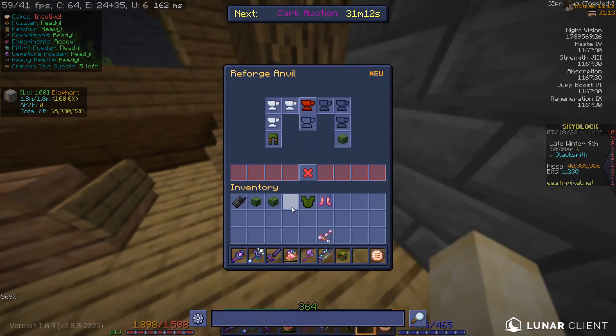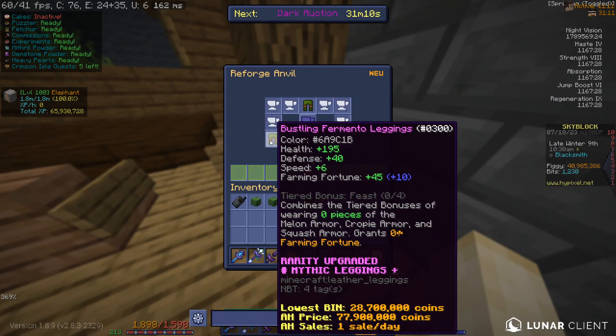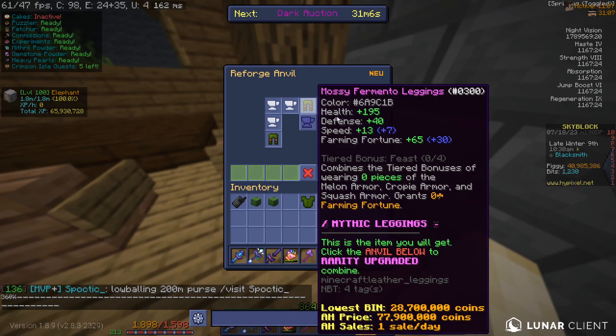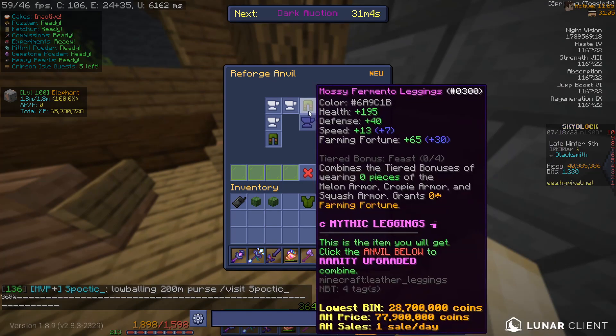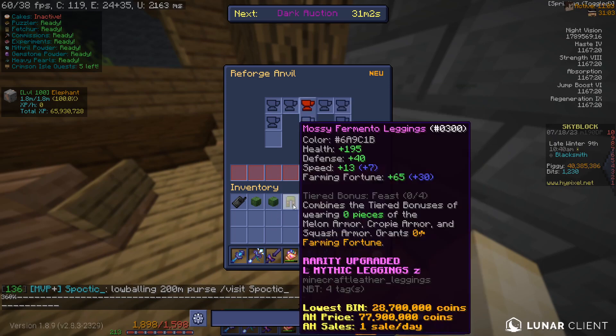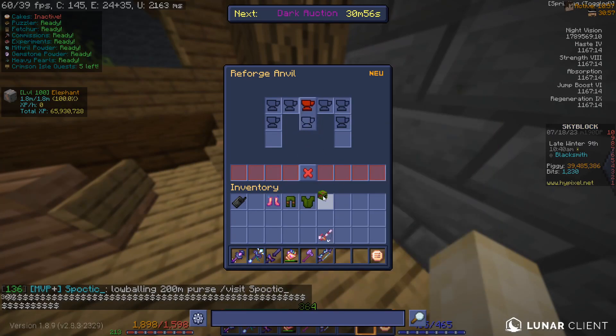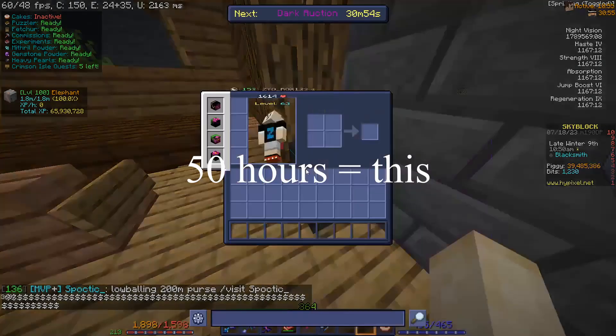Wait, I didn't see how much difference it makes. So bustling gives 10, mossy gives 30 — so I spent 70 million coins on 20 farming fortune. I really just want to get it over with, this is so painful. I farmed like 50 hours to get this.